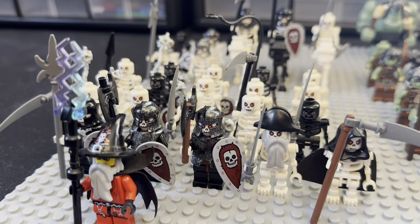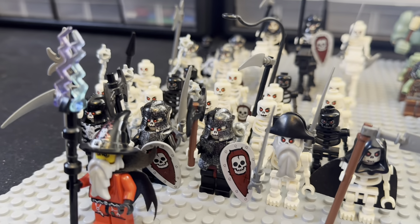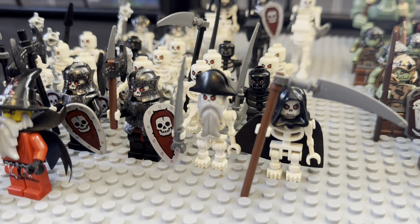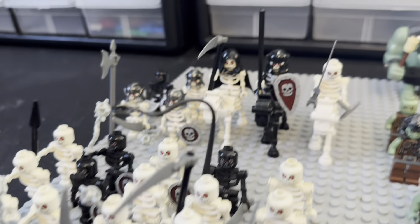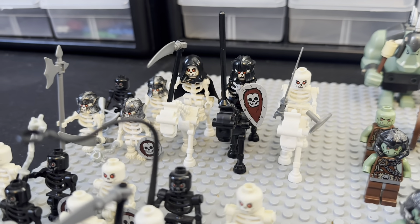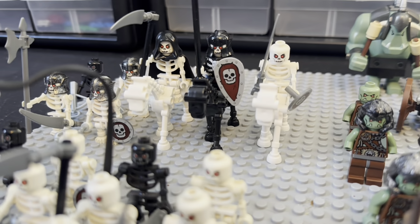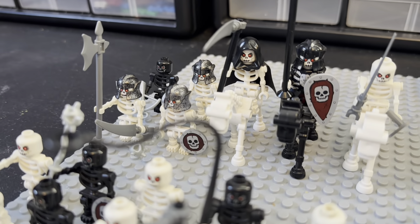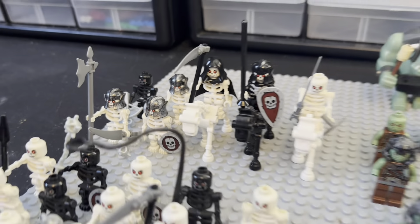These guys are my absolute favorite antagonist army for the LEGO medieval theme — the skeleton army. We got the evil wizard in the front, some heavy skeleton warriors, the grim reaper, and the pirate skeleton captain. Then all the skeleton infantry with flails, scythes, spears, and scimitars. Then my skeleton cavalry — the grim reaper on the skeleton horse looks super cool. I love those skeleton molds. In the back, two archers and two more heavy skeleton warriors. Love those helmets.